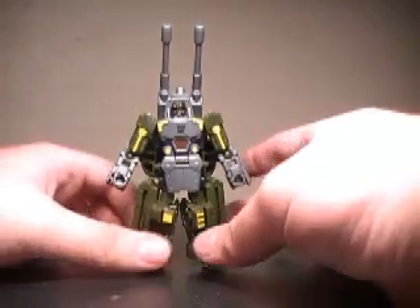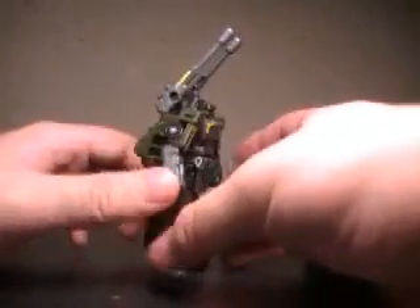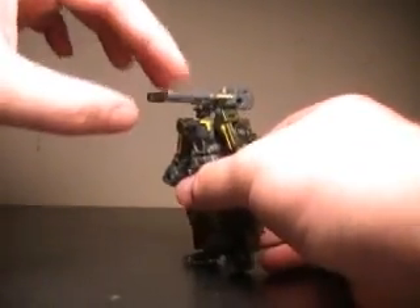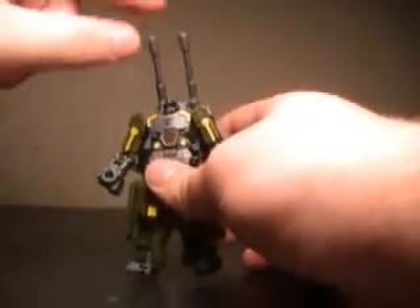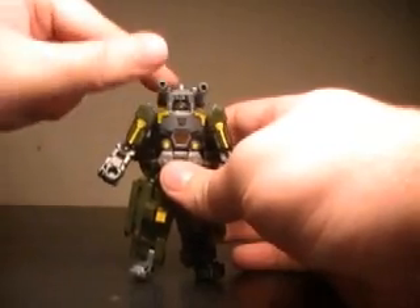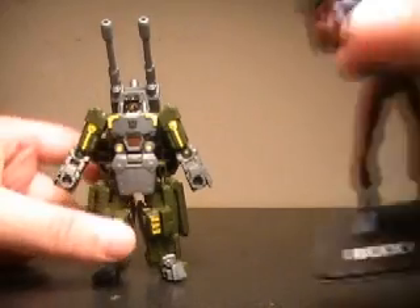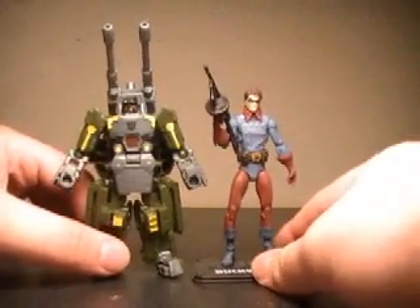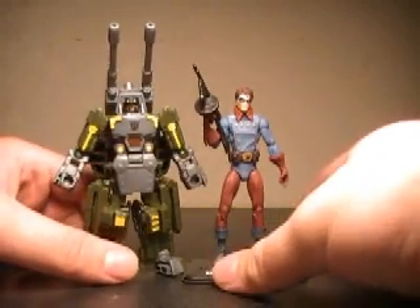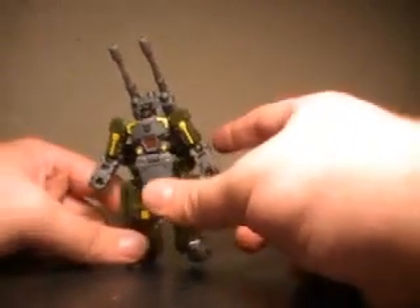Here we have Bomb Shock in his robot mode. I'm getting a good look at him before we go on to the full Combaticon — I keep saying Constructicon, so you'll have to excuse me. His guns elevate; they can be straight up, kind of at an angle, or go straight down. Really nice-looking robot altogether. For a quick scale comparison, here's the Marvel Universe Bucky — he's right at about the scale of Bucky, which is around 3¼ inches.